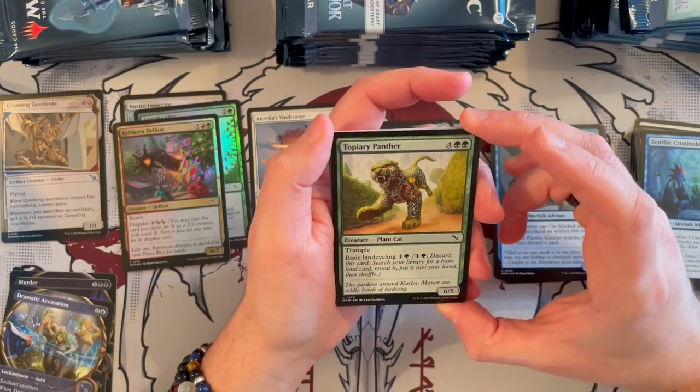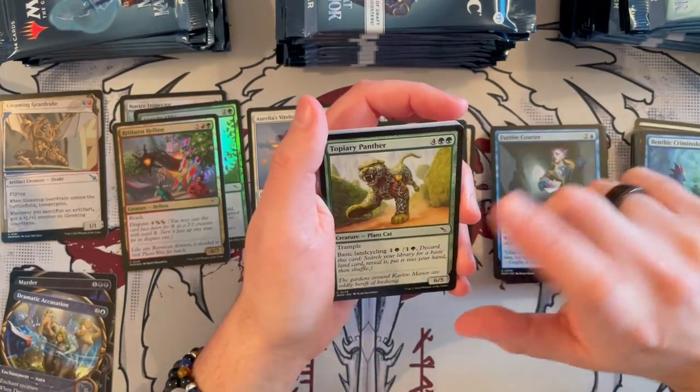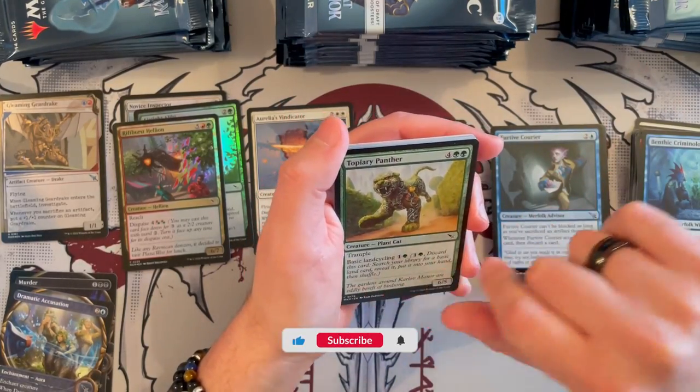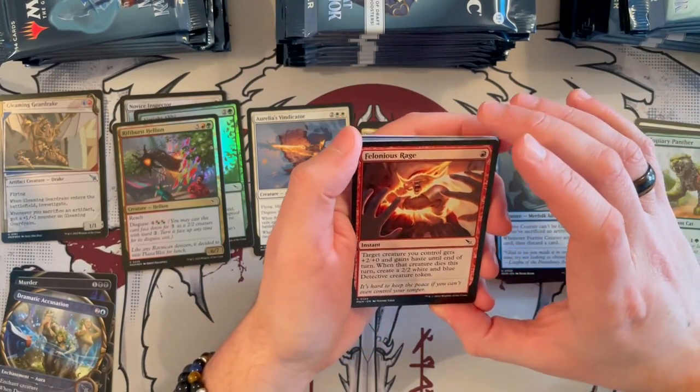Topiary Panther — 6/5, costs 6, has Trample and basic land cycling. This is really good — I love the land cycling cards. I love that they brought them back; I liked them a lot quite a bit in Lord of the Rings especially. So Lonnie's Rage is a red instant — target creature you control gets a power boost and gains haste until end of turn. Whenever the target creature dies this turn, create a 2/2 white and blue Detective creature token. It's a cool combat trick, maybe people don't really play around it.